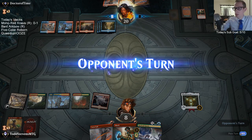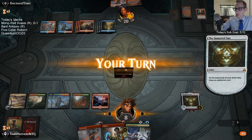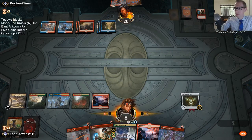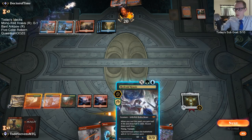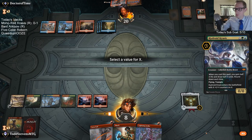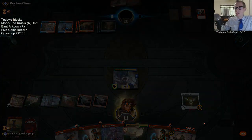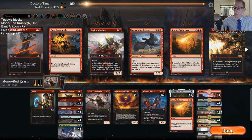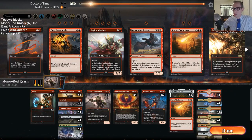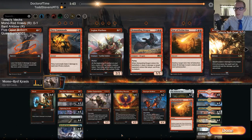I could see Wizards not reprinting Llanowar Elf with the other two mana creatures in Standard right now, moving away from Llanowar Elf for a year or two before it gets printed again, just to try to change up the format. If I had to guess, I'd give Llanowar Elf less than 50% chance of being reprinted — I think it's more likely not in Core 2020 than in it, but it's close to 50%.